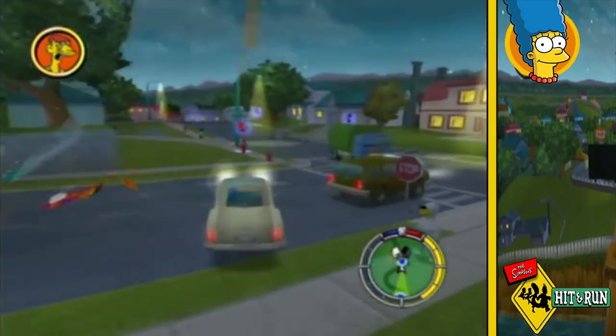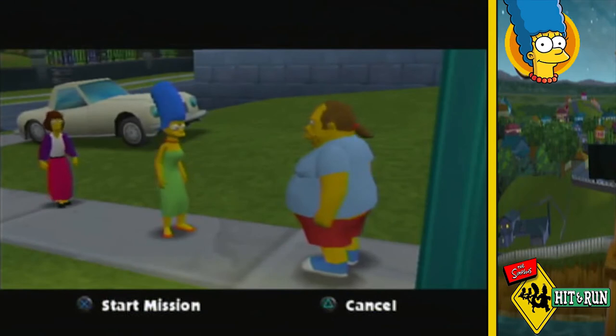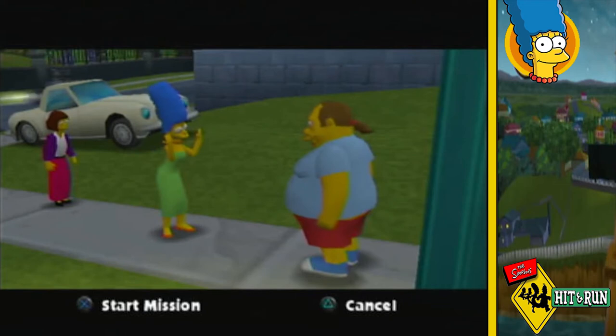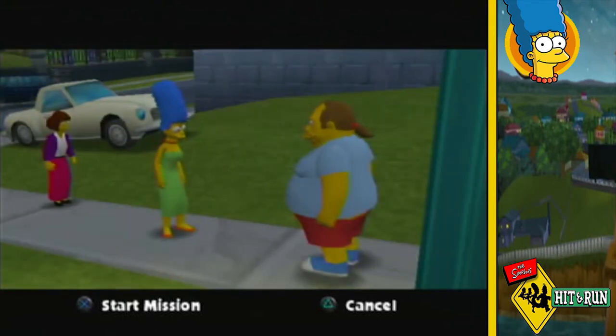My next stop is the Comic Book Guy's bonus mission. He explains he's been trying to convince Agnes to come make fun of school children, but her son Skinner keeps intercepting every gift he sends her and hides them at his workplace. Lisa offers to retrieve them if he helps her in return. The Comic Book Guy dramatically accepts the pact.